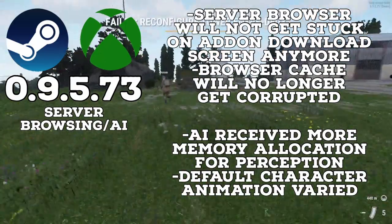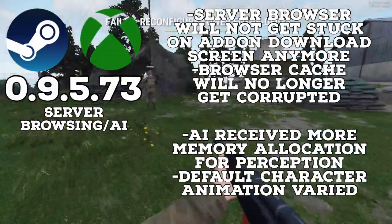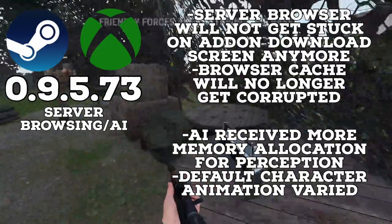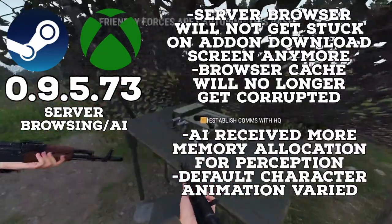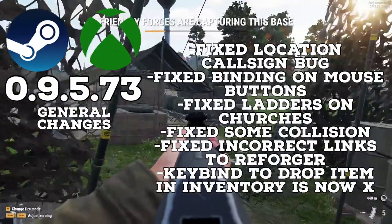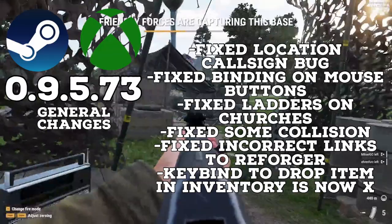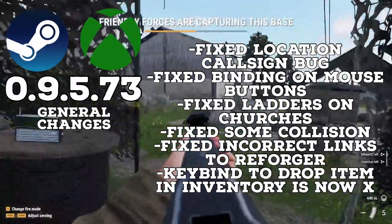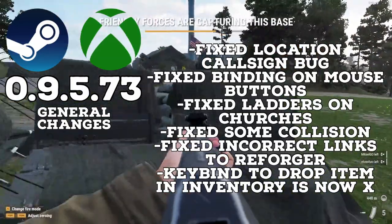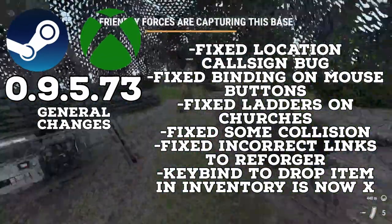The browser cache will no longer get randomly corrupted. AI also got a minor tweak with a minor memory allocation optimization for AI perception, and default character animations will now be a bit different so people don't really look like clones as soon as they spawn. In other general changes, they fixed the binding of mouse buttons, the position of ladders on some churches, some collision in certain walls, some incorrect links to the Reforger wiki in the main menu, and they changed the key bind to drop an item from the inventory — it will now be the X key.